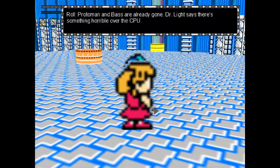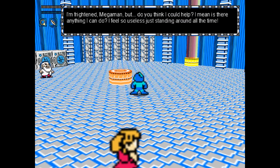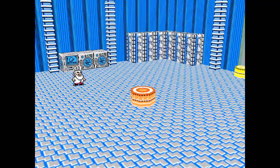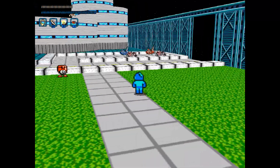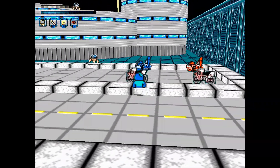Continuing on from the last episode, I'll now be paying a visit to the Mega City CPU to defend it. But before that, I'll be talking with all the NPCs here as they always have something new to say at every new story beat. The CPU is to the north of here, so let's use a motorcycle and get over there.